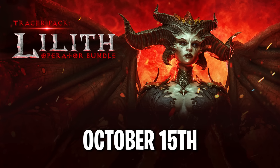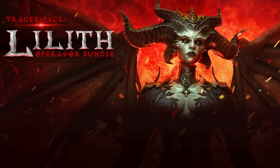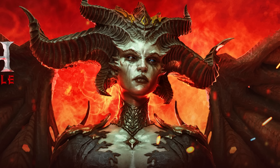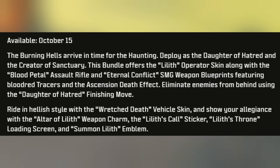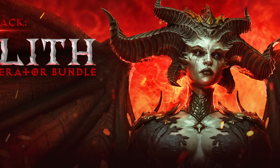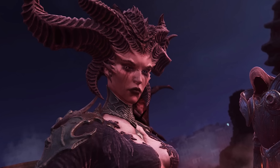Releasing October 15th is the Lilith bundle from the Diablo crossover. The burning hells arrive in time for the Haunting — deploy as the Daughter of Hatred and creature of Sanctuary. This bundle includes the Lilith operator skin, Blood Petal assault rifle, and Eternal Conflict SMG weapon blueprints featuring blood red tracers and an ascension death effect. It also includes the Daughter of Hatred finishing move, Wretched Death vehicle skin, Altar of Lilith weapon charm, Lilith's Call sticker, Lilith's Throne loading screen, and Summon Lilith emblem.